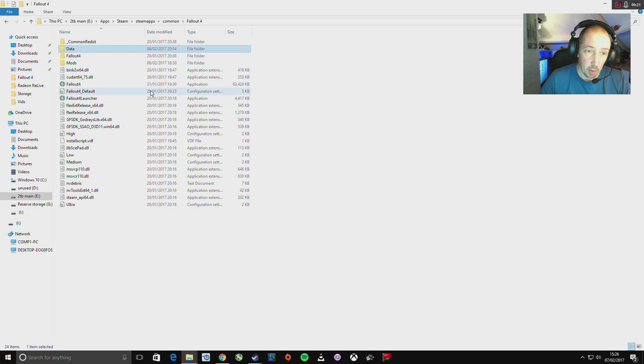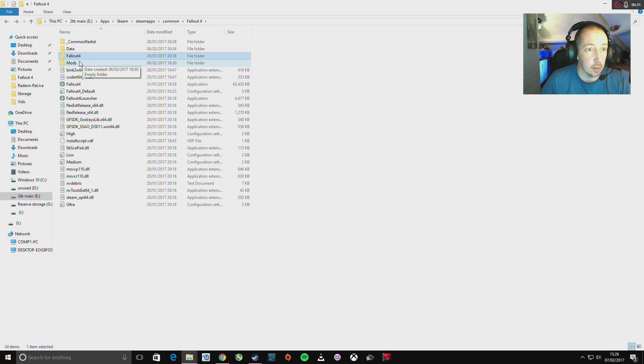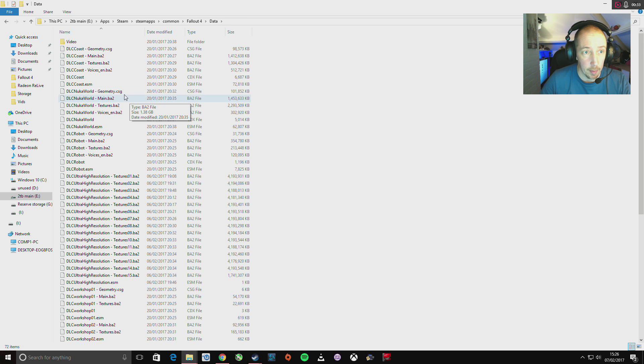In Steam, go to your local files, Fallout 4 there — Steam, apps, common, Fallout 4. Go to Data once you're in there, and go all the way down to dlc.ultrahighresolution.esm.